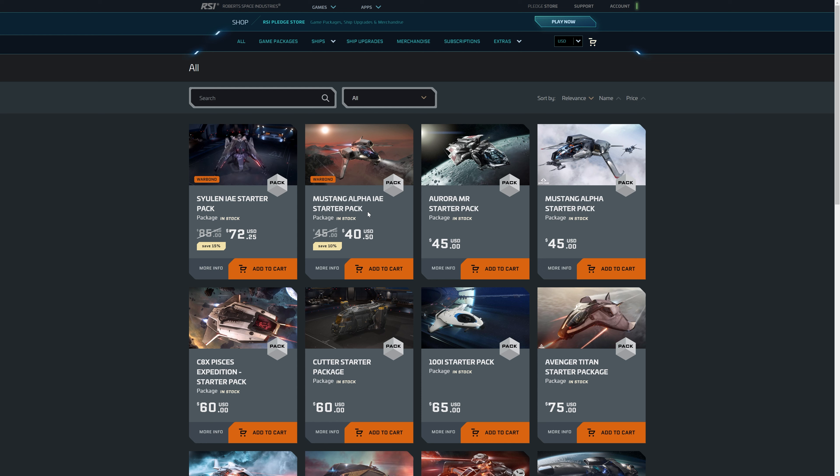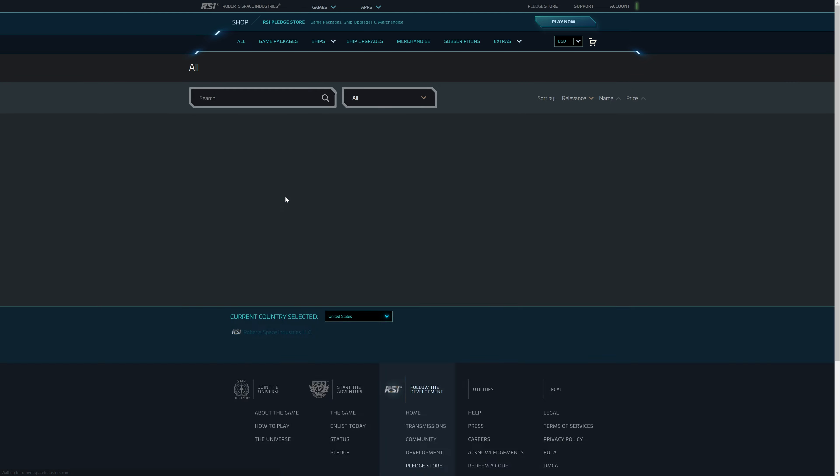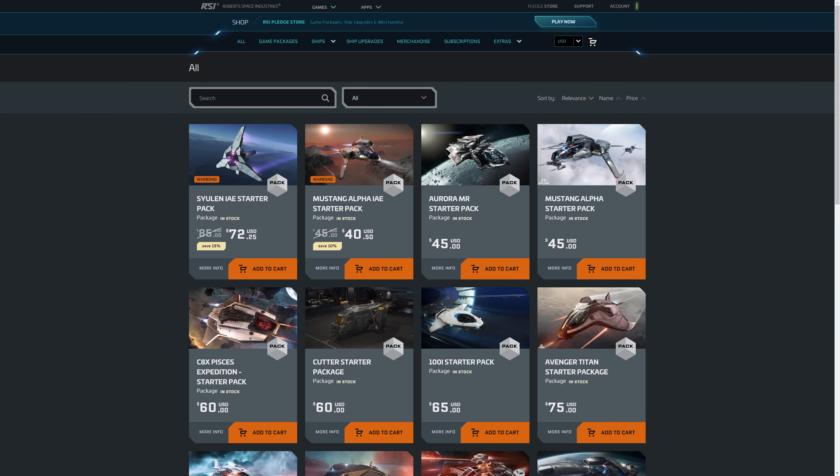So today I am going to be a new player like you. I just created a new account. I am going to purchase this package and then we will go in-game to take a look at what you can do with this starter pack. And I already asked permission from my wife to spend a little bit more on Star Citizen ships — but she doesn't know about all the other ships I bought for my other accounts. Please don't tell her.